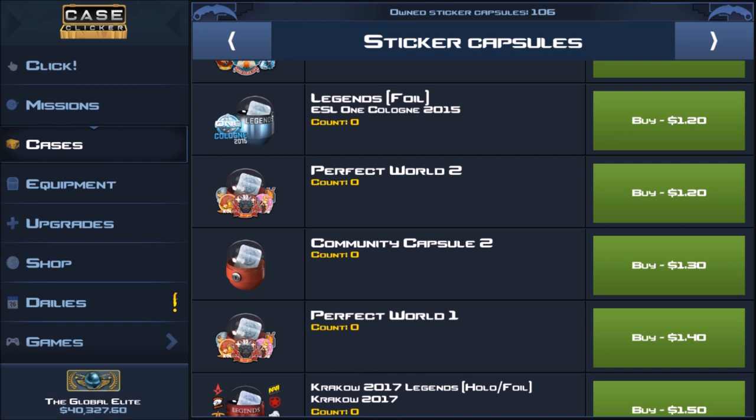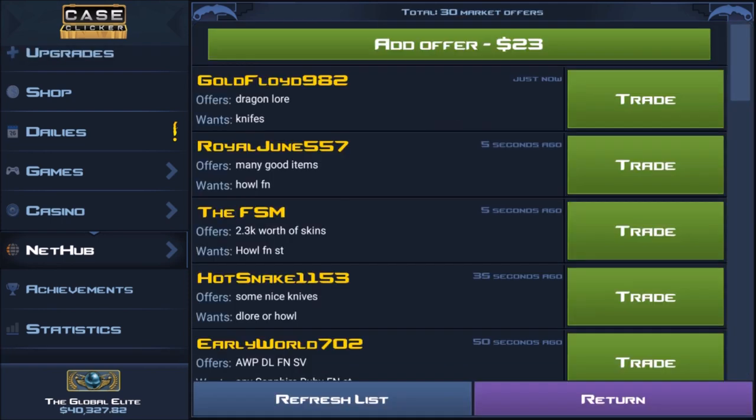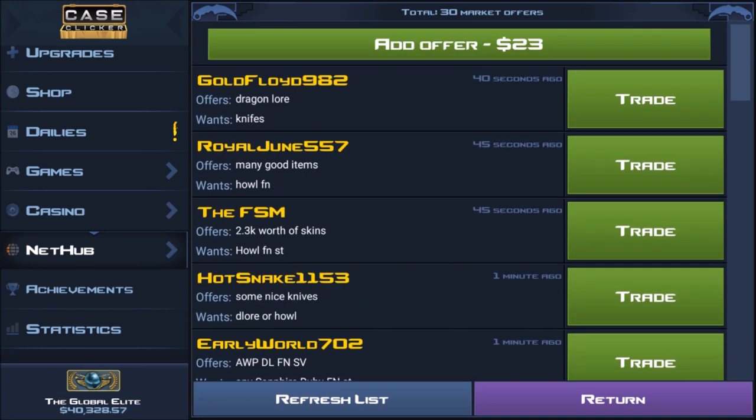The next big thing people are really misunderstanding is the offer wall, also known as the marketplace. It's under Net Hub, right above promo code and under raffle enter. You can see all these offers on here. What people think of when they hear 'market' is another game or site where you use your tickets or item value to withdraw items of that value, with some percentage taken off for the site.